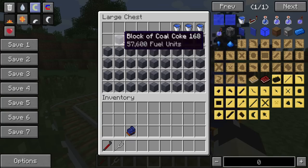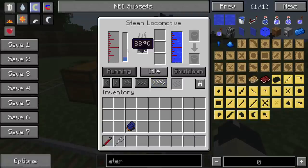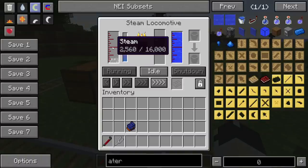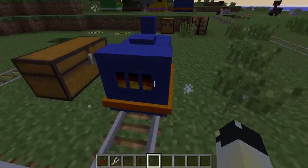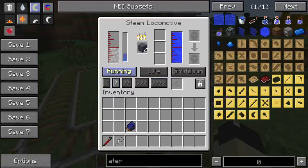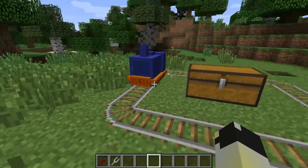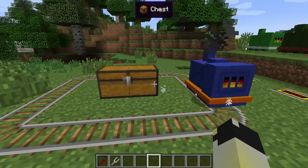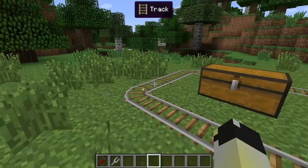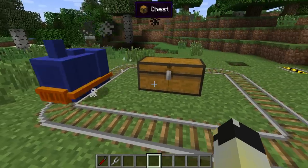Let me grab a couple more blocks of coal coke. You'll notice that it needs to reach about 100 degrees — which makes sense — for it to start producing steam. Once it hits 100 degrees, there you go, it starts producing steam and that's when it starts using up water. Once it's got steam, you'll start noticing particle effects coming off of it around the side. Once it's on that it's ready to go. To simply get this going, you set your speed and you click run. And it'll just go round at that speed — first, second, third, and fourth. Fourth speed is fast.